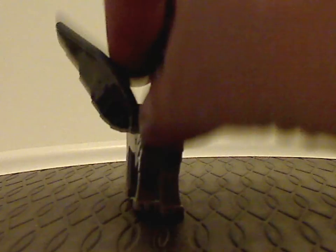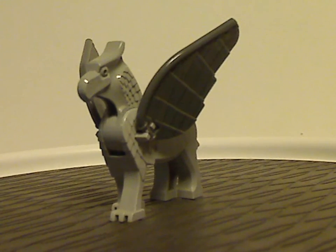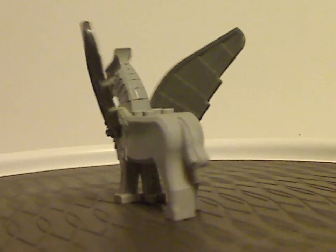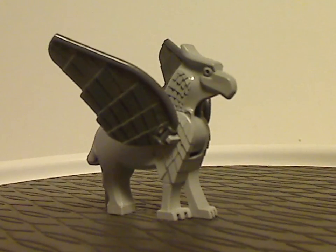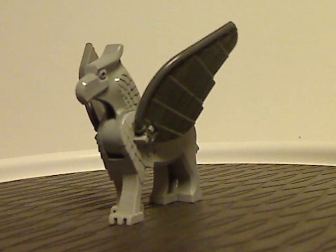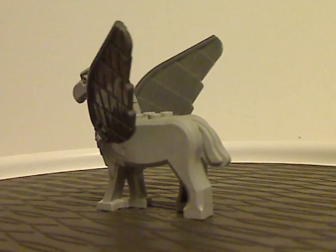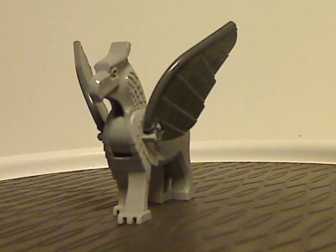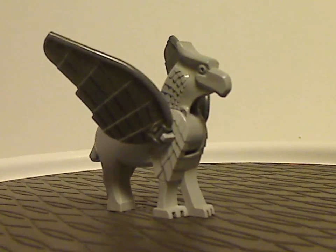Next is the classic version of Buckbeak, and kind of primitive for the times. In this 2004 wave, the only other way to get him was in the Sirius Black's Escape set, of course, so this was the much cheaper alternative to get him. We did get a version of him for LEGO Dimensions in a fun pack, and never saw another version until 2019, of course.